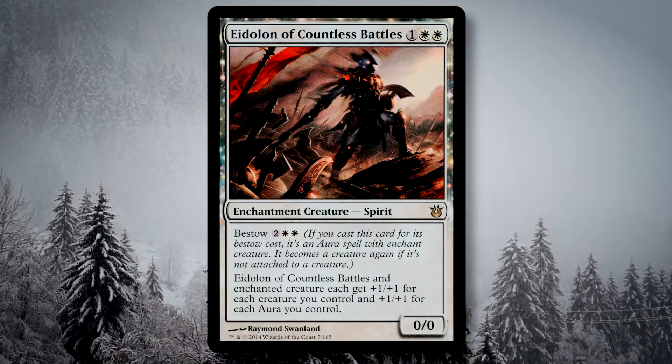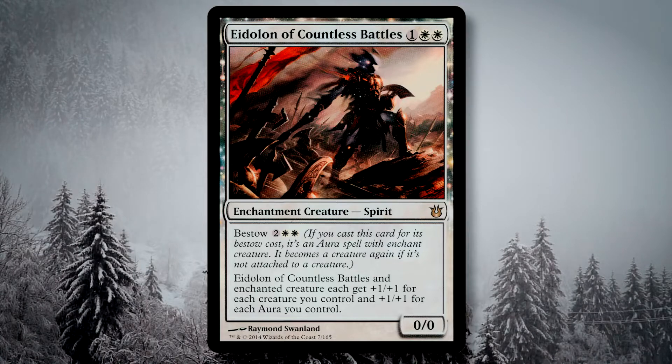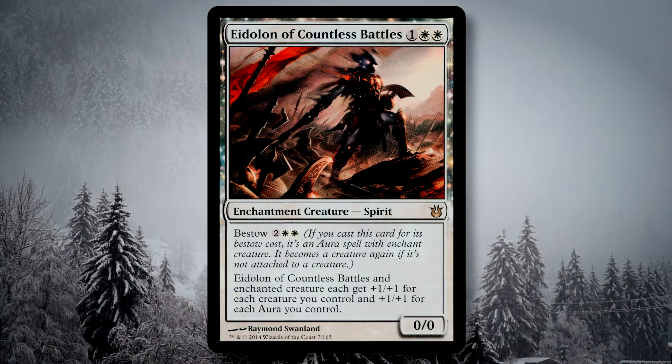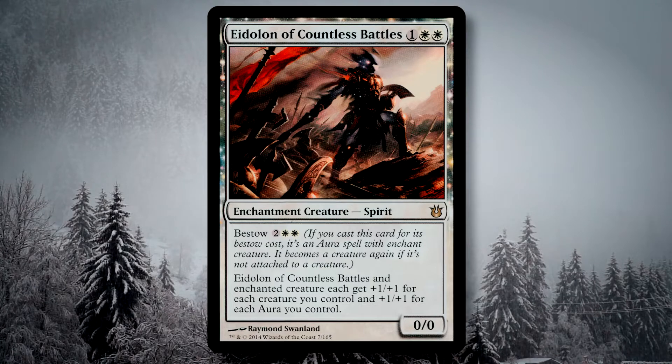I also have Eidolon of Countless Battles, who can technically be an aura for four mana, getting +1/+1 for each creature you control as well as each aura you control. This can be brutal, giving a tremendous boost, and should that enchanted creature die, the Eidolon just hops off and becomes a creature on its own with the same buffs it gave the enchanted creature.